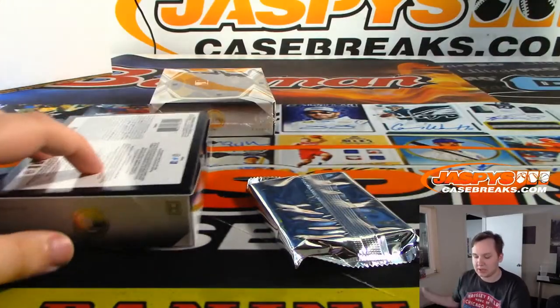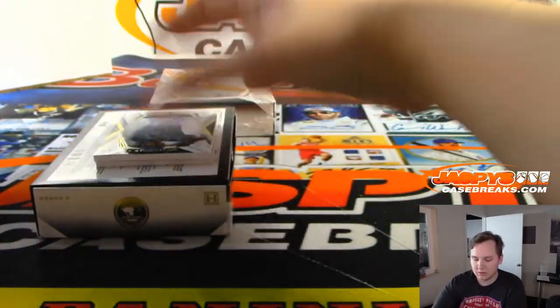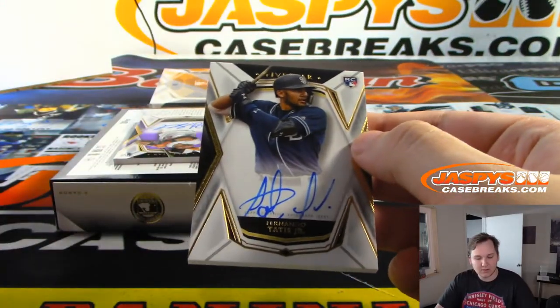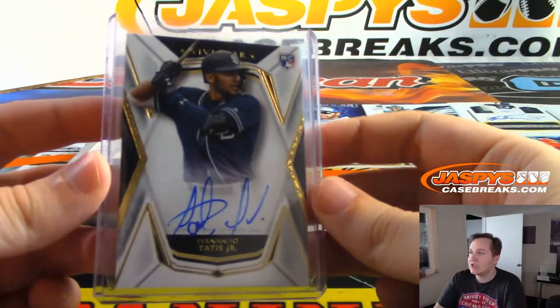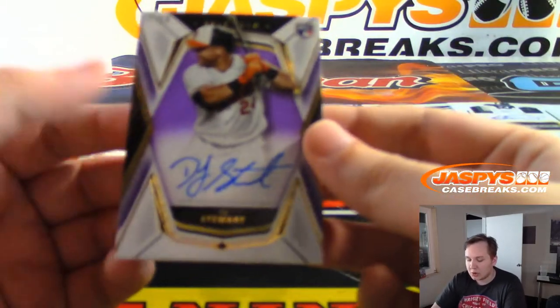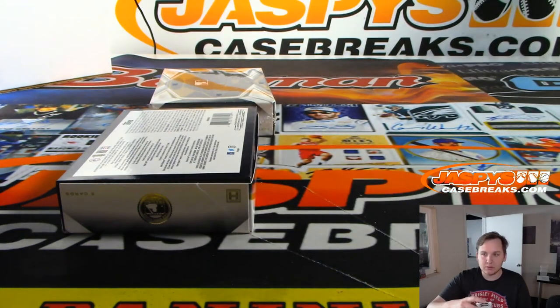Starting off my break tonight pretty hot. This is a nice one too — part of that last spot Mojo — Fernando Tatis Jr., very nice. For Daniel F. with the Padres. He had a chance at Rookie of the Year if it wasn't for his injury and maybe Pete Alonzo breaking records in New York. And then we have DJ Stewart, 27 out of 50, purple parallel auto for the O's — Christian Williams. Thanks for getting in, Roy.